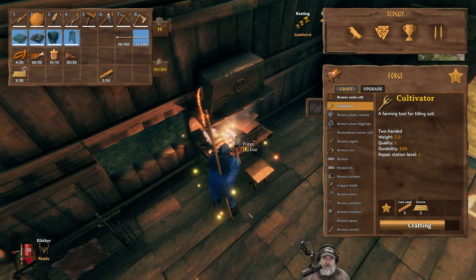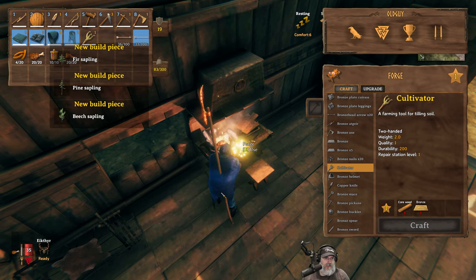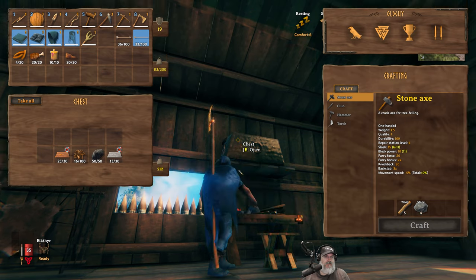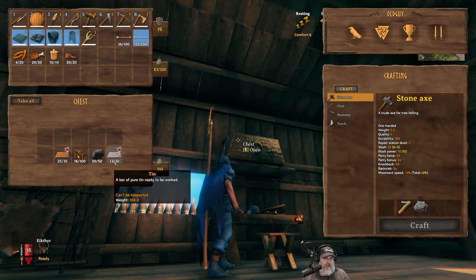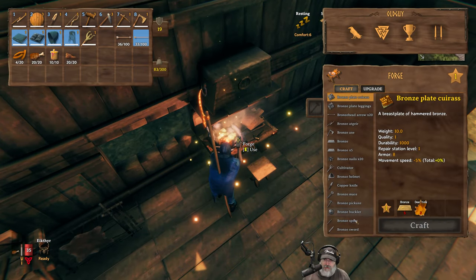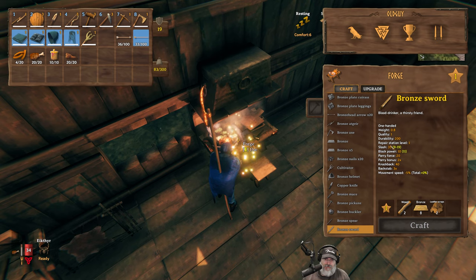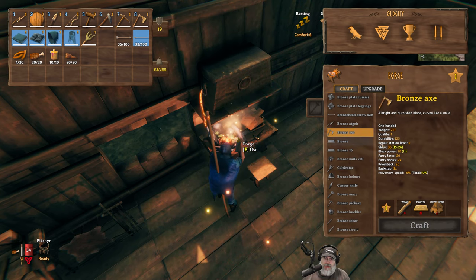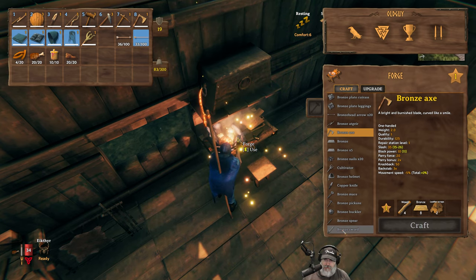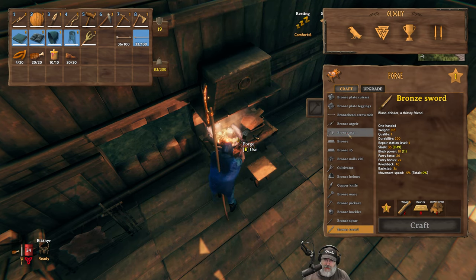The cultivator allows us to cultivate grass, carrot, sapling, pine sapling, and beach sapling — excellent. That leaves us with 25 copper and 13 tin. The next most important thing to make — we could make a bronze sword, which has slash of 35. But the axe also does slash of 35, so I'm not sure why you'd bother with the sword if the axe fulfills the same purpose.